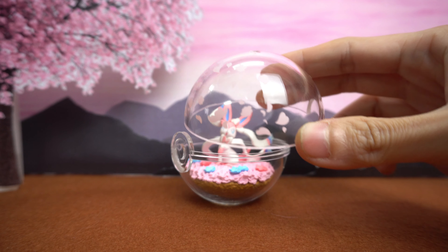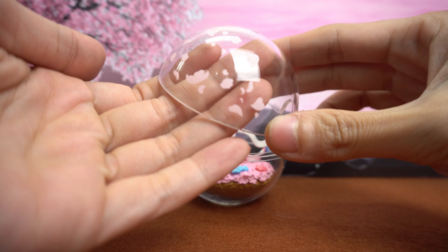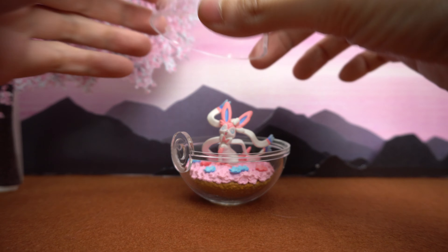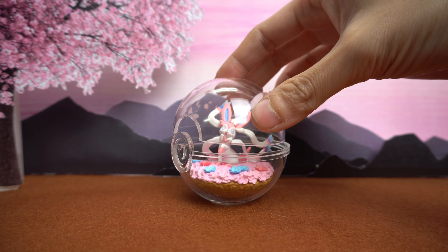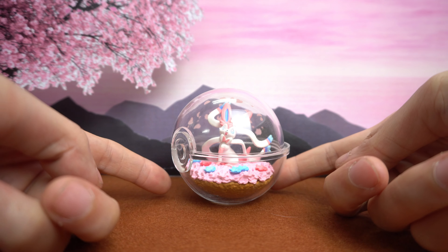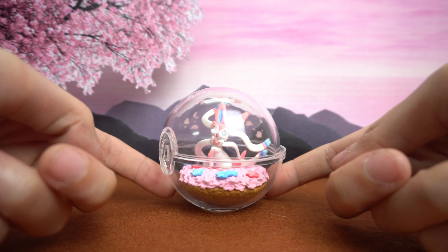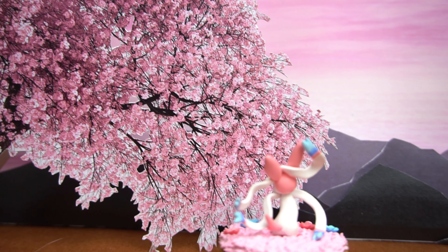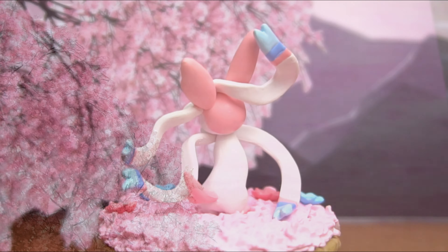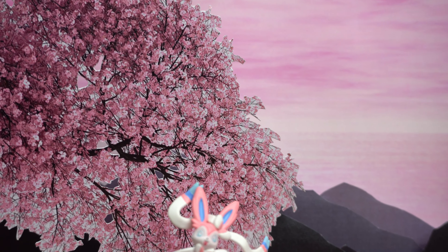When you close the transparent Pokéball dome, you'll see a very interesting detail — cherry blossom petals floating in the air, as if you're witnessing the petals fall in real life. It's incredibly romantic, perfectly matching the name 'Spring in Full Bloom.' This feature was actually seen before in the Alola set part 2, with Alolan Raichu in a snow-falling and frost-flower scene.